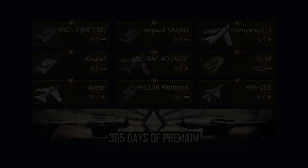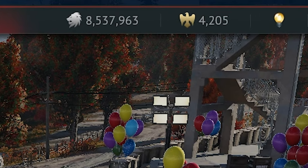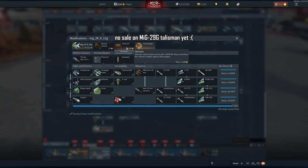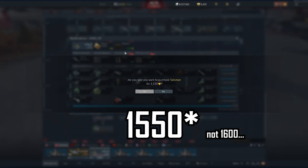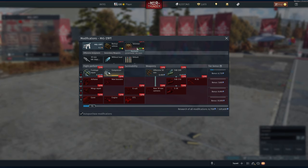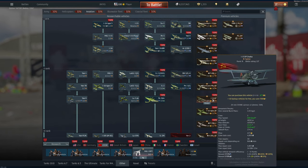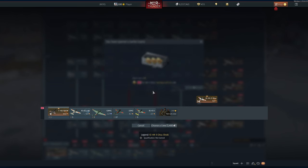So far I've bought one year of premium time as well as nine premium vehicles, which left me with just over 4,000 GE to spend on some stuff I thought might come in handy in the future. I bought a talisman for the German MiG-29 for 1,600 Golden Eagles to help grind the MiG-29G a little bit faster. I also picked up a talisman for the MiG-19 PT for 1,300 GE, and then with the last couple of Golden Eagles I had left, I bought a couple of other things. They just looked kind of cute, I guess.